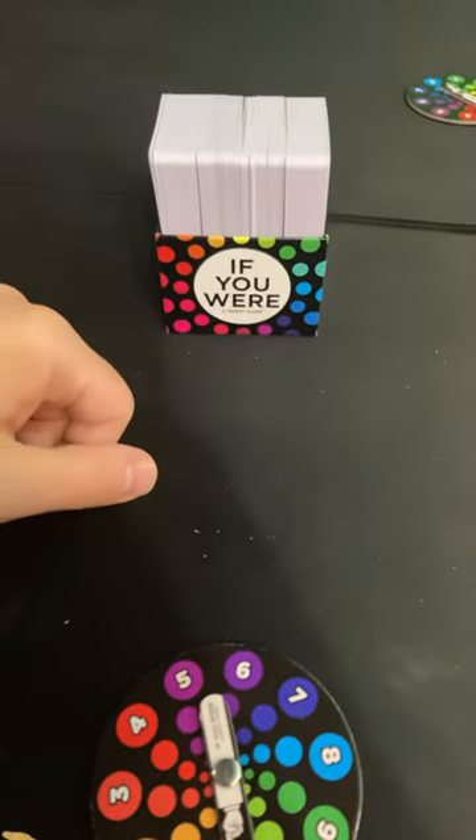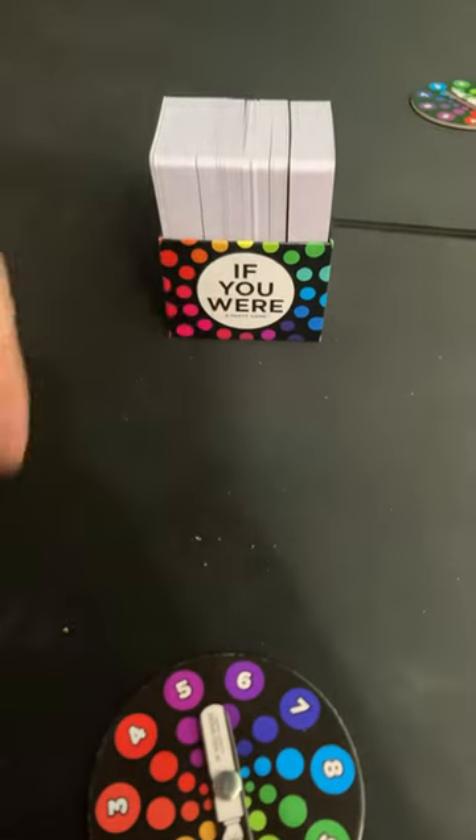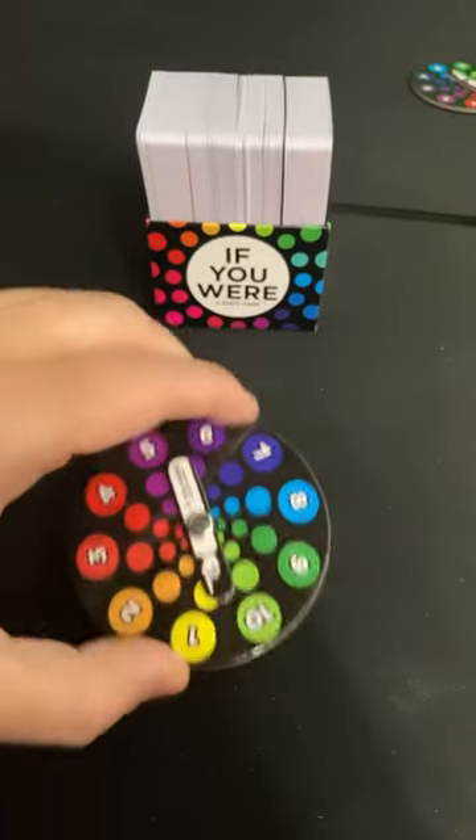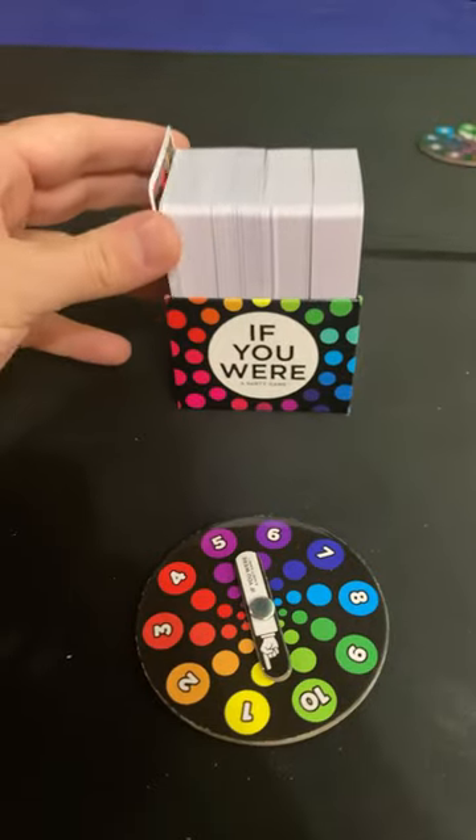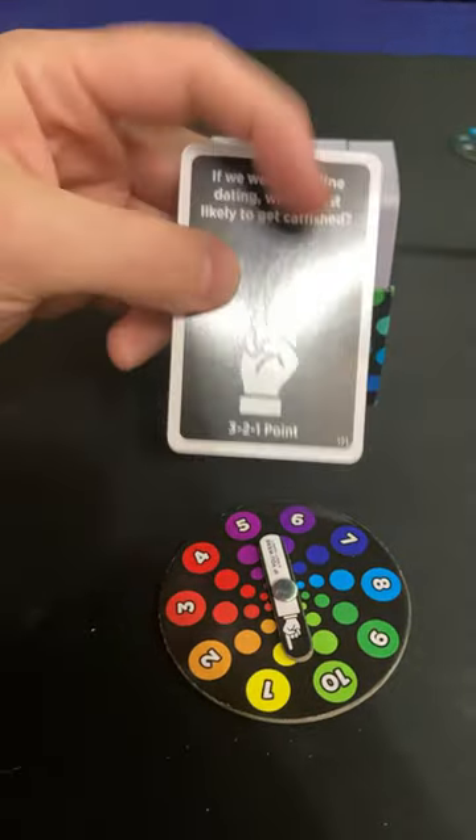The most indecisive player is going to go first and then it's going to go clockwise around the table until someone reaches 10 points, at which point they will win the game. On your turn, you're going to draw a card from the box and then read it out loud.